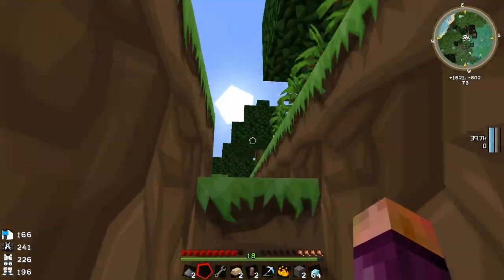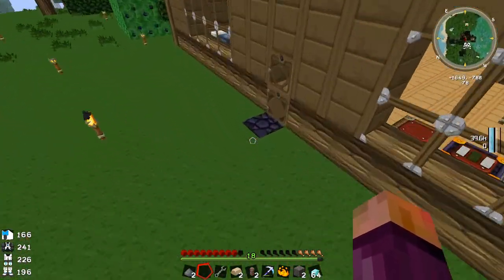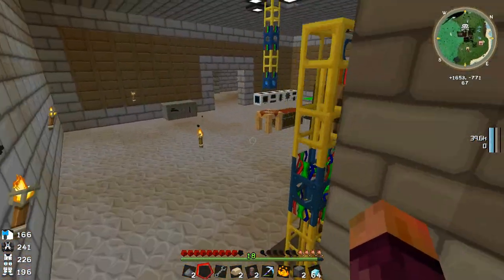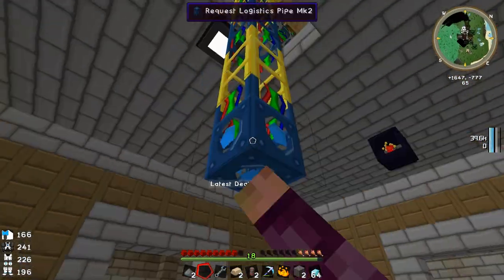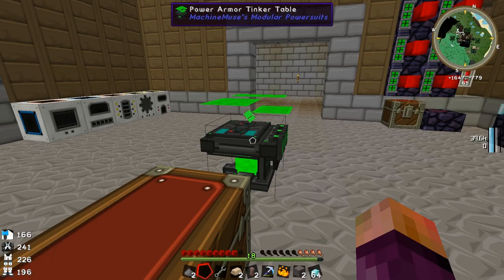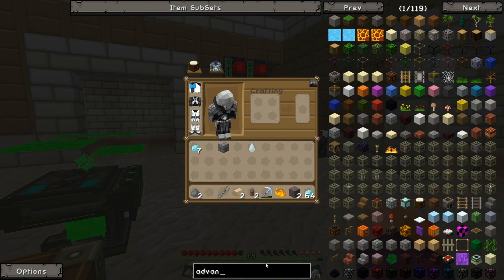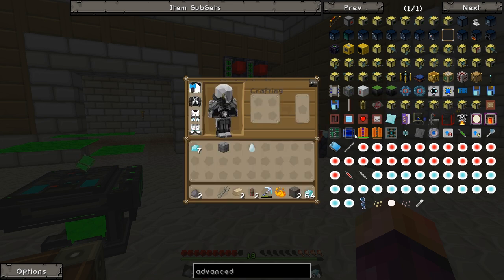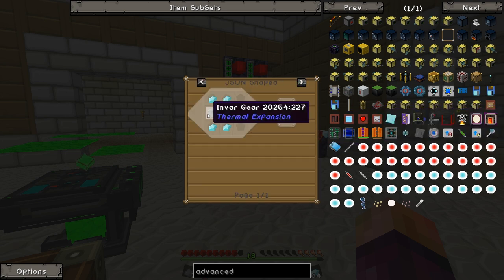I could just go and do something like diamond plating on my armor for now. I might do that — I think for now I'm going to put some diamond plating on, and then start working on integrating the rubber tree thing. We need 48 rubber to get the energy shield up and running. Let's have a look at what it takes to make diamond plating — we need advanced plating, which needs an invar gear. An advanced circuit is equal to an invar gear? That seems a bit one-sided, but okay. So we're going to need four invar gears.